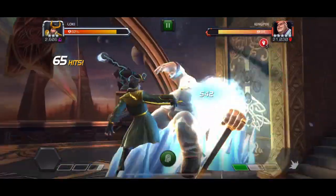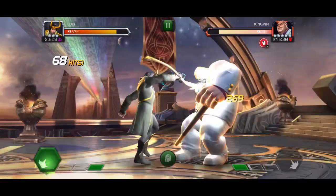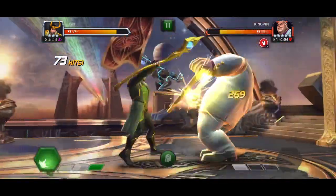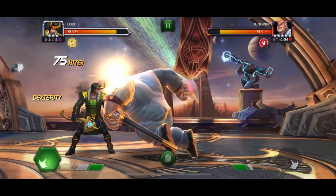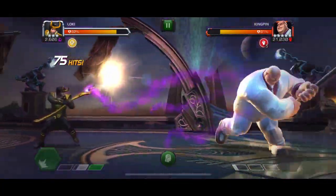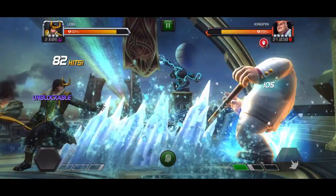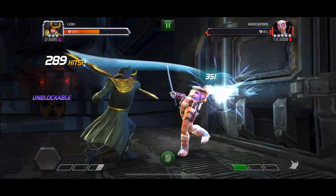This is going to push him very close to two bars of power, and then when he throws a special 1 our next combo is going to push him over a bar of power again — so we can easily bait out another special attack. Our next combo after that still pushes him over a bar of power for another easy special. He was being a little tedious so I had to wait a bit for him to throw it, but once he does we do another combo getting him right around one bar of power, throw the special 2, and continue that cycle.